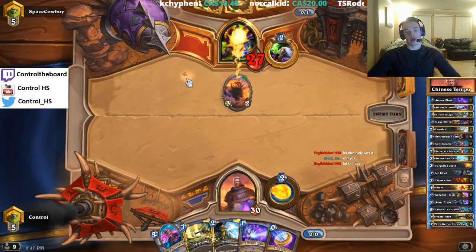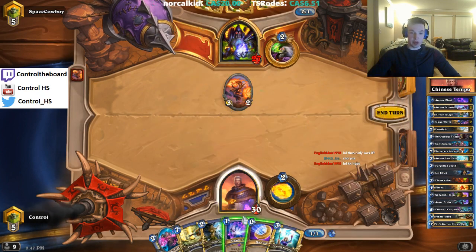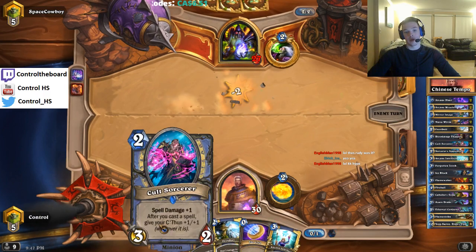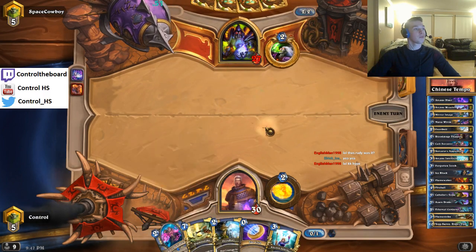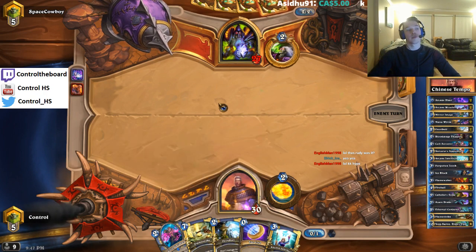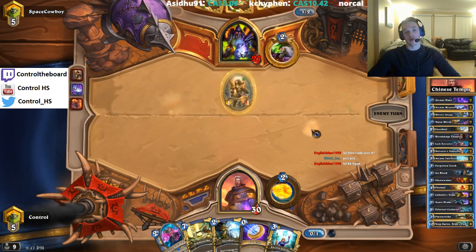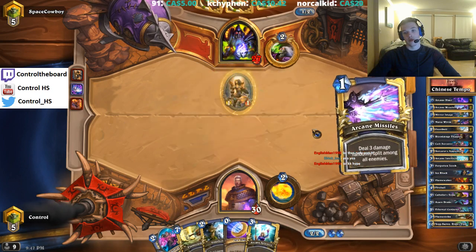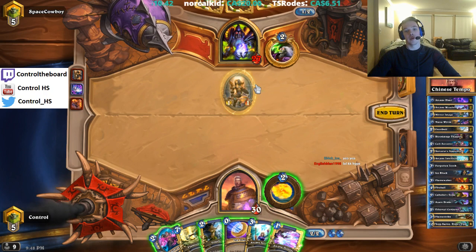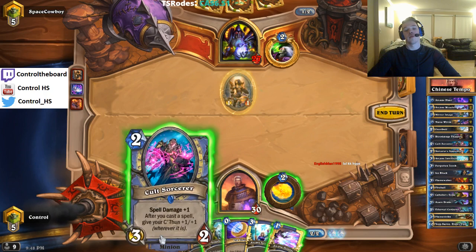Yeah, so it is a zoo, so we can just arcane blast here. He hard mulligans, so we're hoping he skips turn two. Like if he just has to tap we're in such a good spot. It means we get a tempo with the cult sorcerer. Cult sorcerer with the frostbolt is really good because it can remove the end game boss. That's pretty huge here. We don't have a great way of dealing with that otherwise. So we could coin cult sorcerer, arcane missiles here just to play around the abusive. The likely scenario is that this does get removed so I think we're gonna do that.